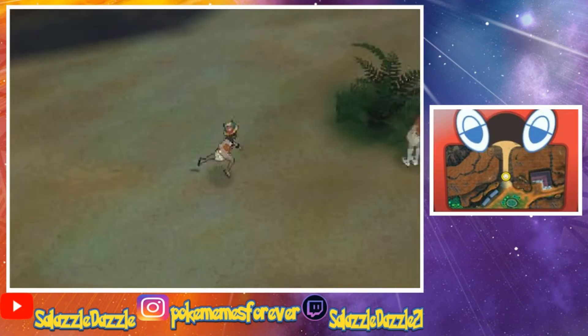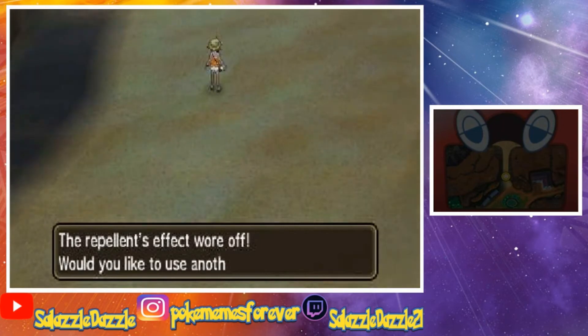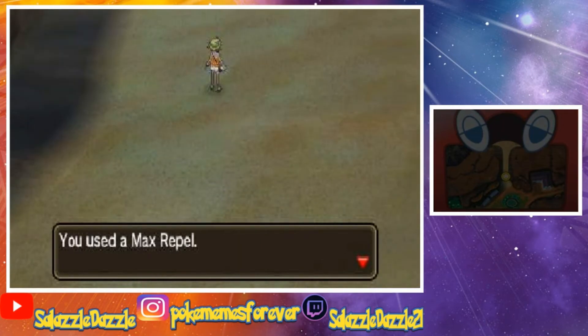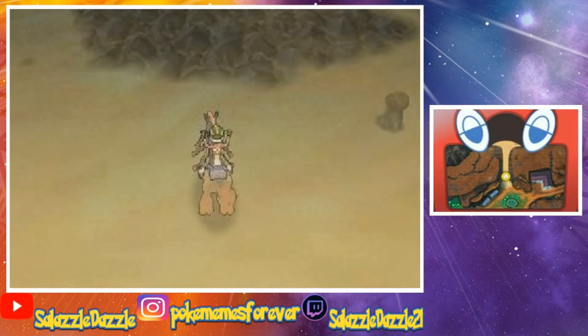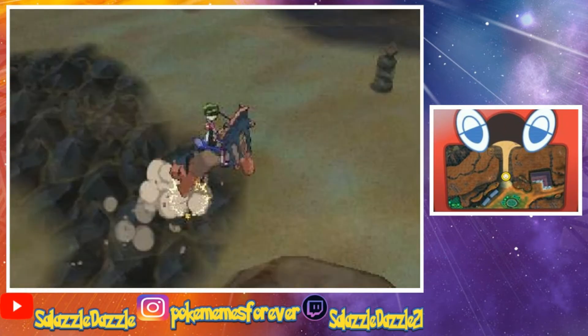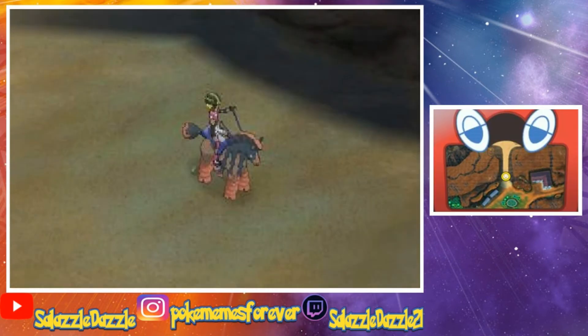We're going to go over here, then we're going to go up here. You're going to get on Mudsdale because you can't walk over those rocks. And you're going to go over here. We're like in the middle of nowhere at this point, so you're going to leave back out and go this way.